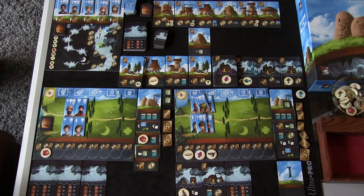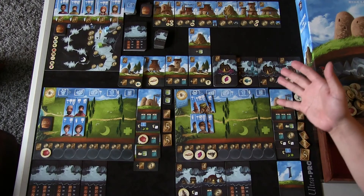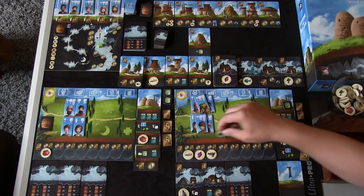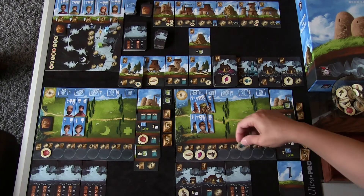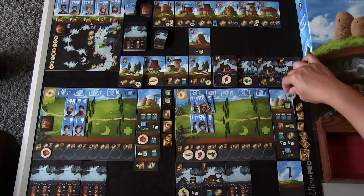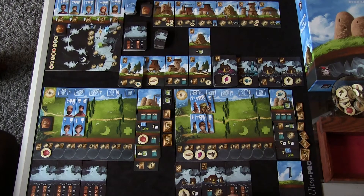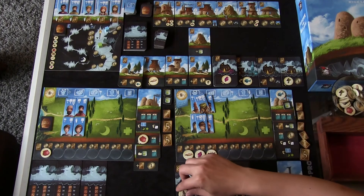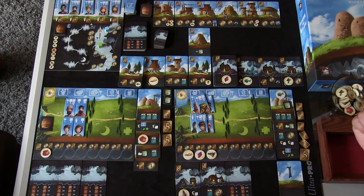Between rounds, Frances and I had a quick rules clarification. When you earn goods from exploration, they go right into your inventory. This is called the advancement track — at any time you can place goods here, in order, and you can't skip spaces or repeat types without stacking. Goods on a building like the mine aren't in your possession yet; you must harvest them first, then they go into your general inventory and can be placed on the track at any time.